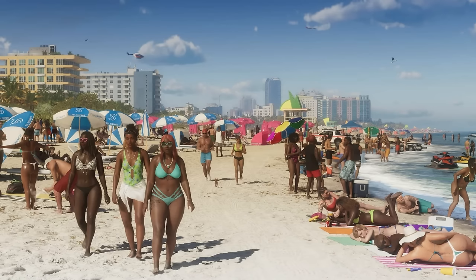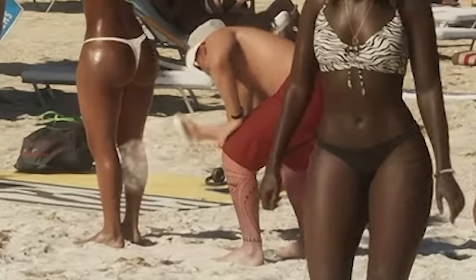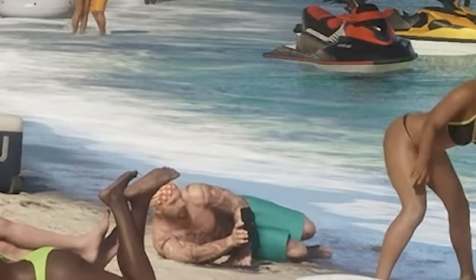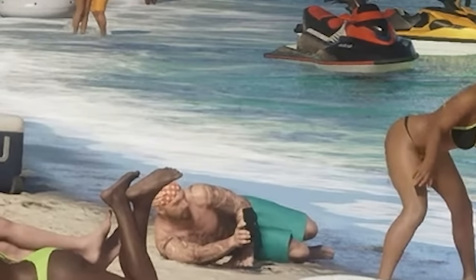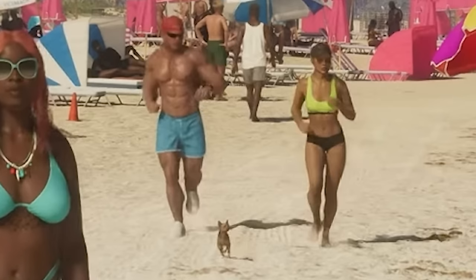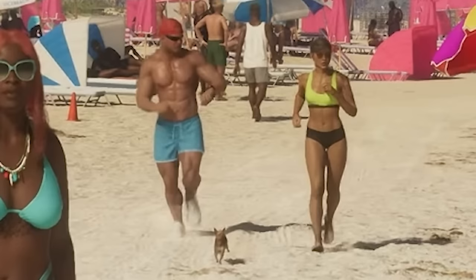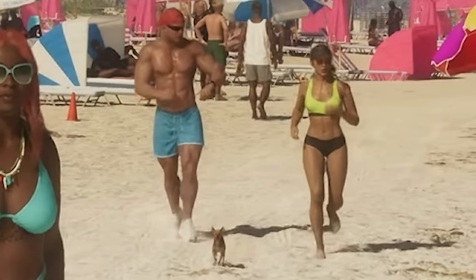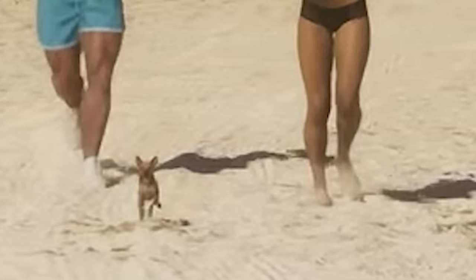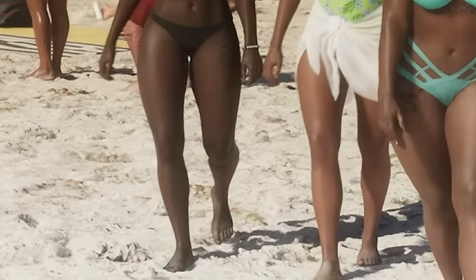Moving on, we have a very vibrant, detailed beach scene — probably one of the best in the whole trailer. On the left, an NPC is spraying another with sunscreen. On the far right, a creep is taking a picture of a woman in a bikini. Front and center there's a Chihuahua — one of many dog breeds we'll see in GTA 6. Lastly, footprints are being left in the sand and dust from the sand is actually on the feet of NPCs — a minor detail never seen before in Grand Theft Auto.